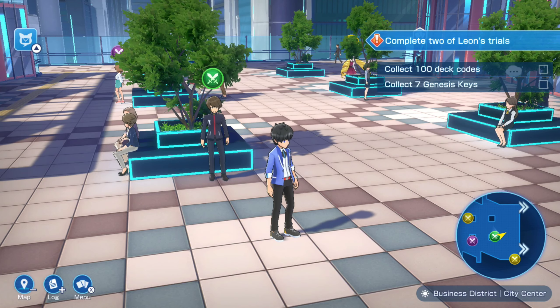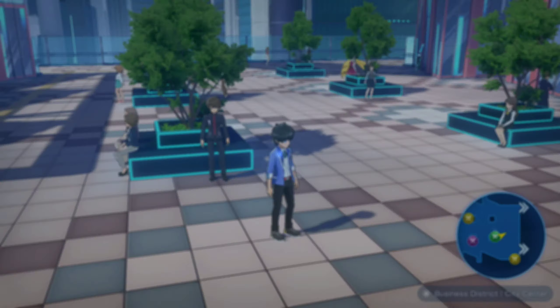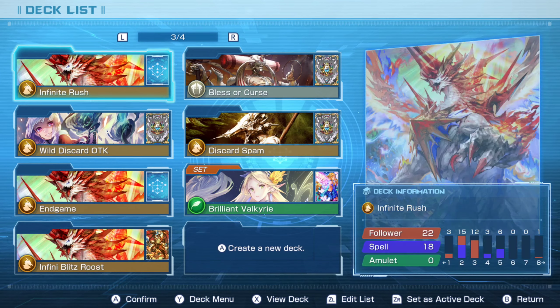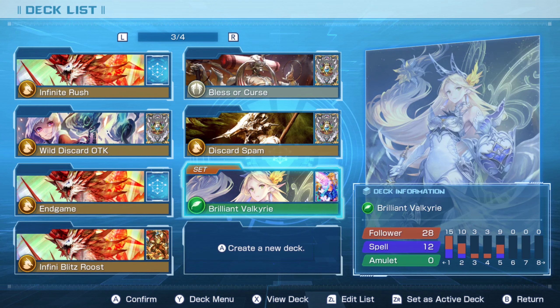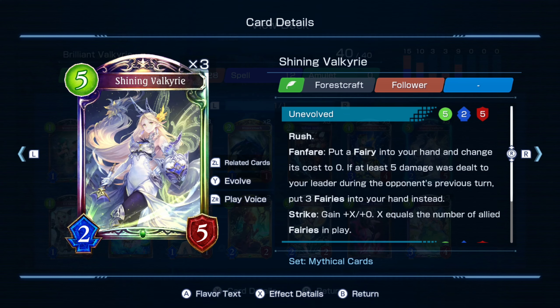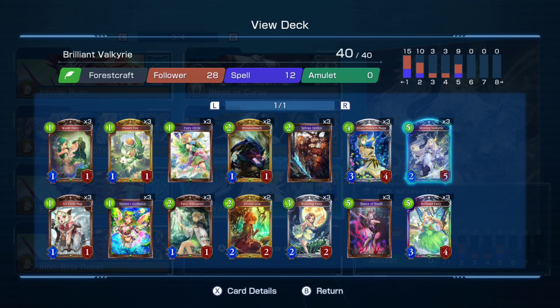Hi guys, Angelic here again, bringing you another deck which is called Brilliant Valkyrie — I just named it. So Brilliant came from Brilliant Fairy and Valkyrie came from Shining Valkyrie. This whole deck revolves around the Brilliant Fairy and Shining Valkyrie.